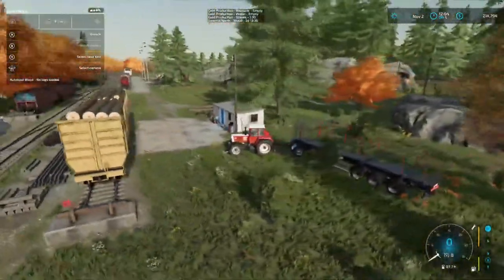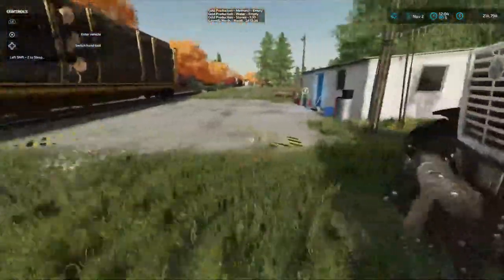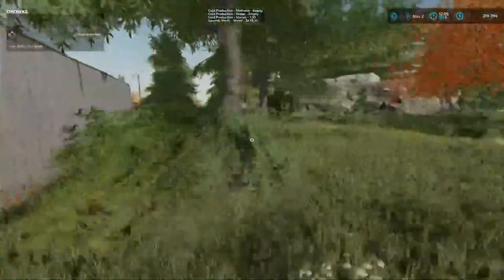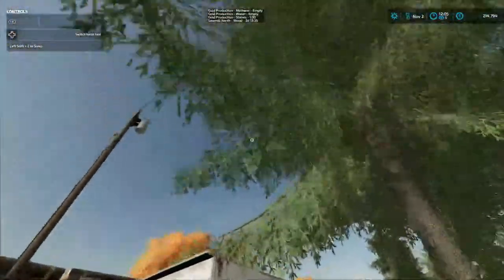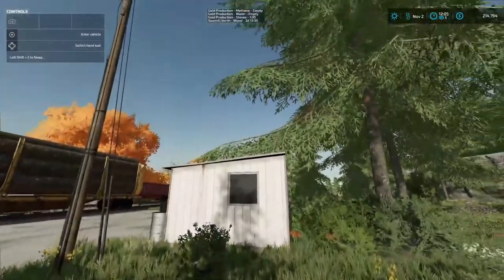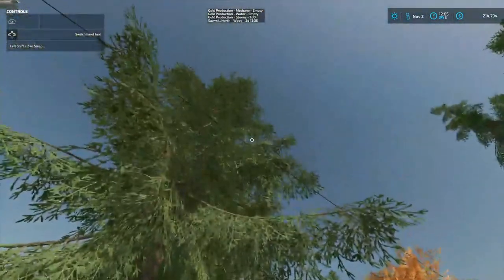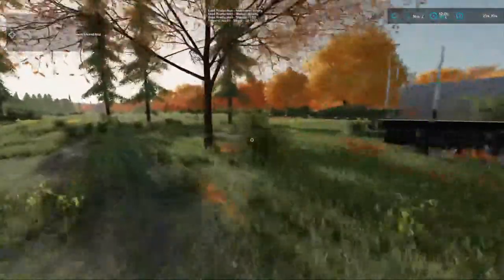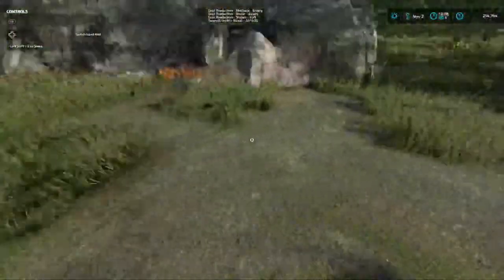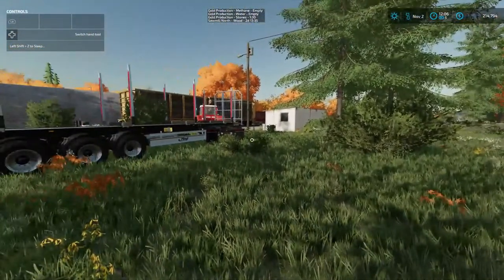He said go ahead and take these couple of trees right here out because they're real tall and he's afraid they're going to fall on a shed or take out this power line. So we've got a job for us taking these out. Then he wants one or two of these tucked out too, I think. But that's later - I told him we had to do a few things first, and he said that's fine.